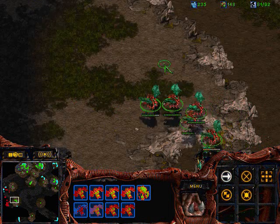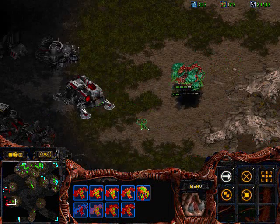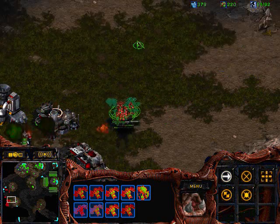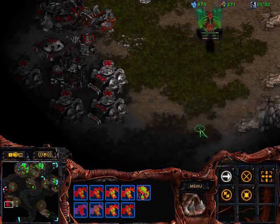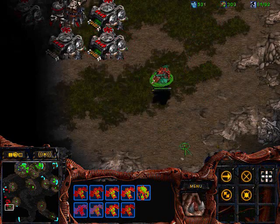I'm getting my lurkers now — they're going to be set to defend that base. I send in my mutalisk and get to see the timing of his science facility, and I get to delay it by maybe about a second by picking it off.